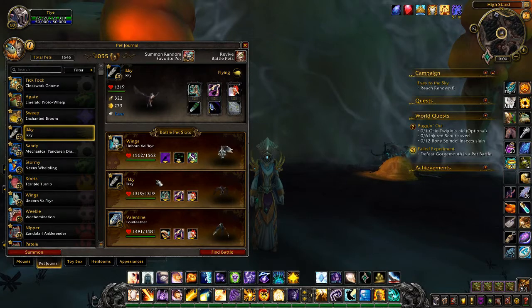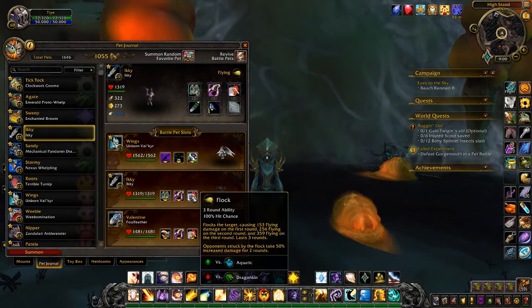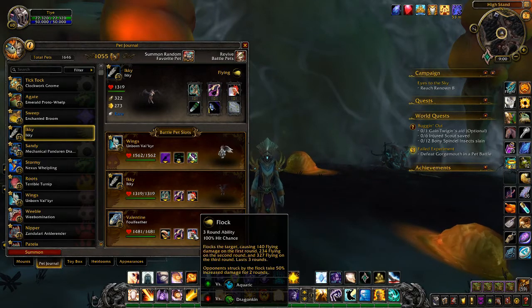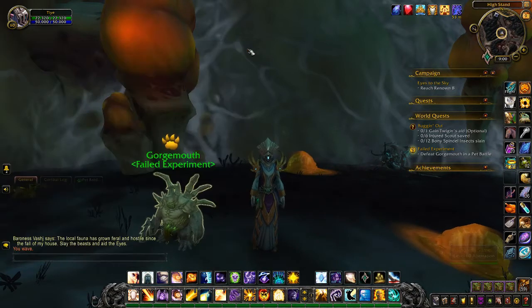Then an Icky with Black Claw and Flock, and a Foul Feather also with Black Claw and Flock. You can use two Ickies, two Foul Feathers, or one of each.